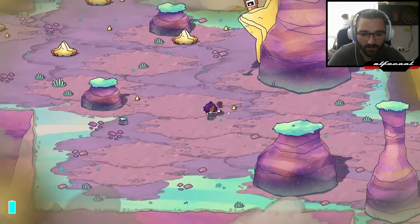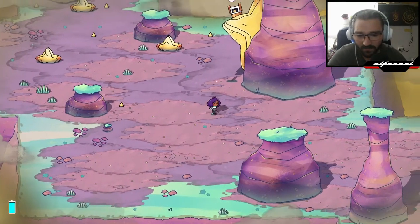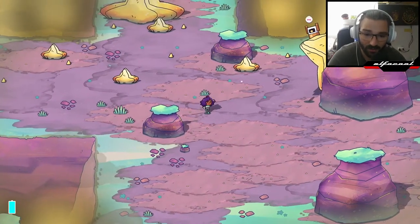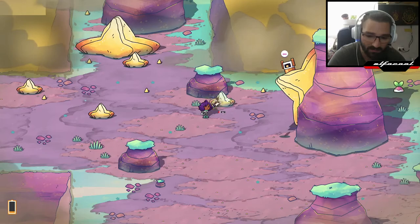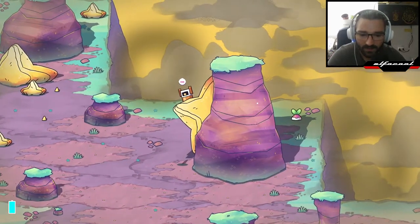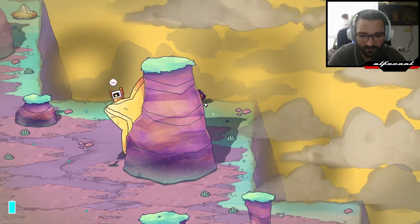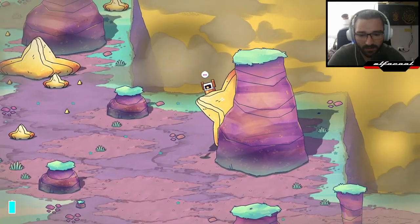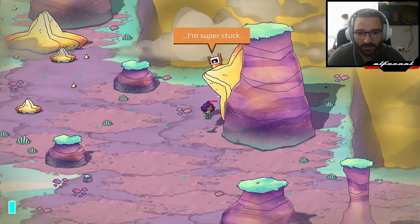Now we have a robot that we can save. He likes going on top of high things to get a better view but is afraid of heights — and like always, we are all afraid of something. Let's help this guy out. I can't mine it until I speak with him.